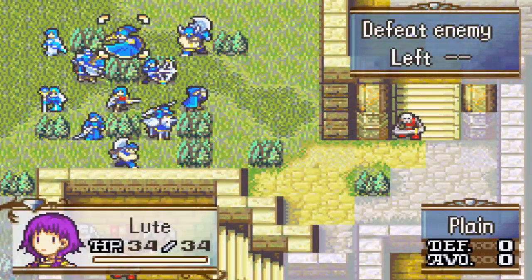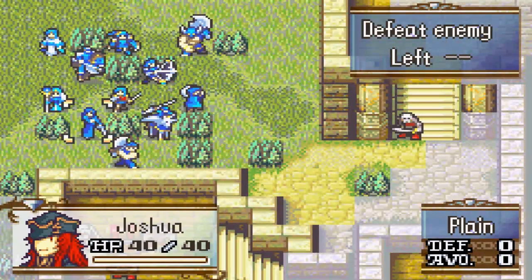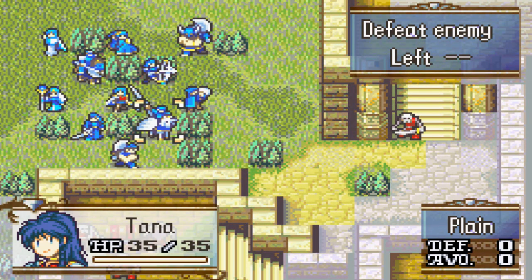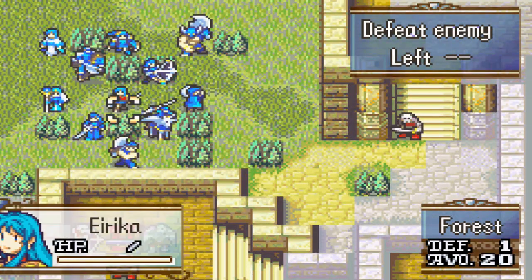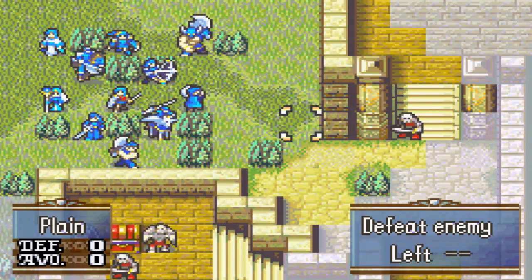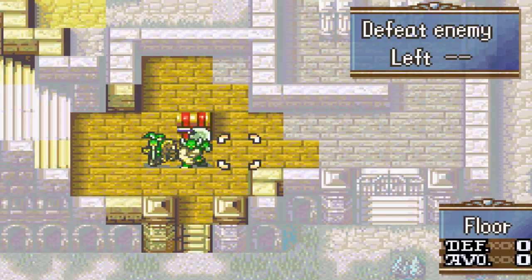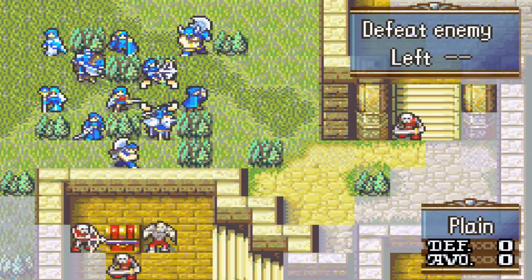We can send two parties — one party down here to try and meet up with the guys down there, and another party around the normal way, splitting our forces. I need to take a healer with each group, so I'll take Natasha down here and Lute across this way with Ross and Garcia. Then Franz, Joshua, and Eirika — I think I'll take Eirika down. The question is who will reach Dossler and L'Arachel the fastest, since I need Eirika to recruit them.